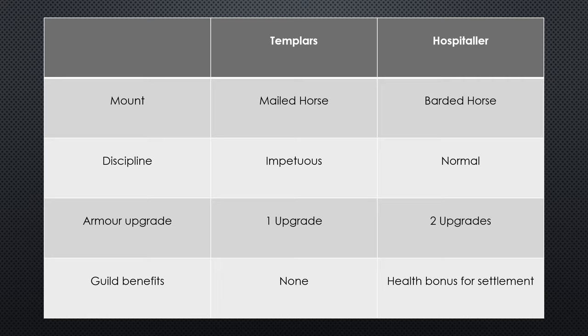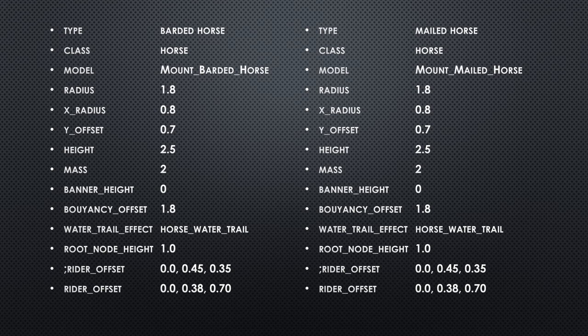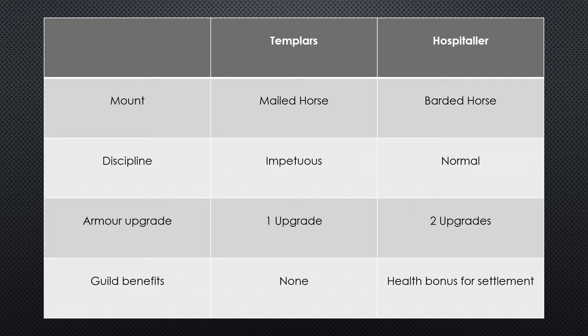The first identifiable difference is the type of mount or the horse that they use. The Templars use a mailed horse whereas Hospitallers use a barded horse. If you go into the description mount file you would find the stats for the barded horse and the mailed horse are identical — there are no differences here at all. I also carried out some tests looking at the speed of each horse and didn't notice any differences. So even though they have a different name in the game files, there are no differences for gameplay purposes.